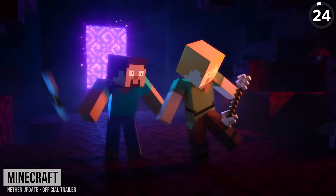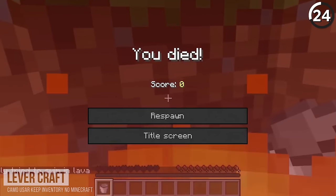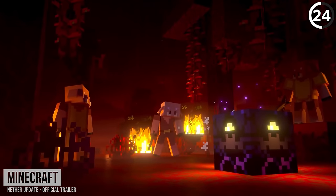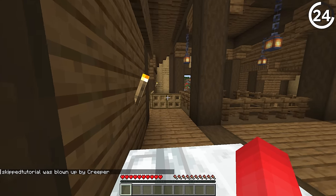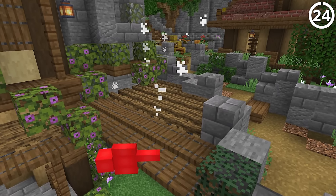When Steve and Alex die in the Nether Update trailer, their stuff seems to vanish with them. But the answer here isn't as simple as using something like keep inventory, since in that same trailer, when they come back to life with the respawn anchor, they're still missing all of their gear that they lost in the previous shot. And because they respawn, they're not in hardcore mode. I guess they're just playing on some rare difficulty that only exists within Mojang's rendering server.